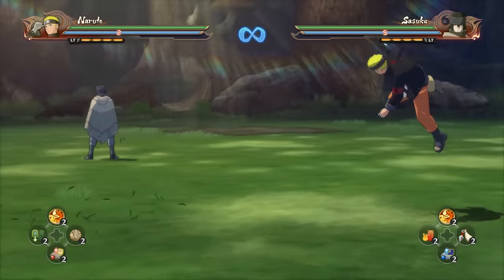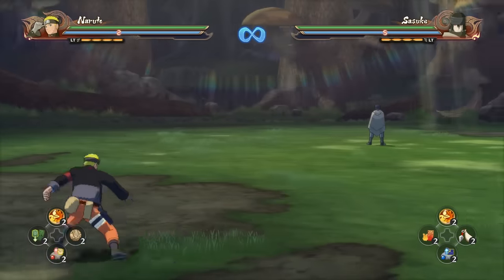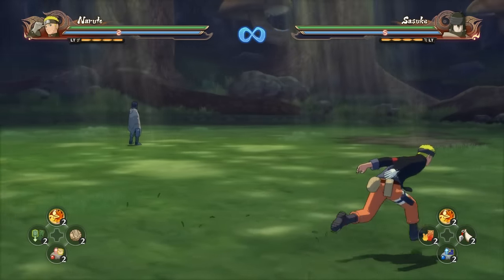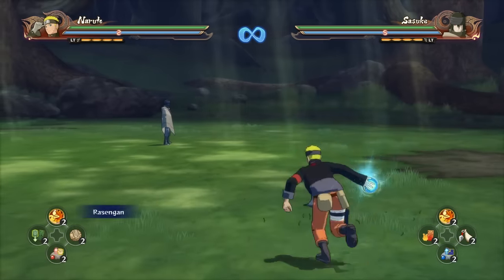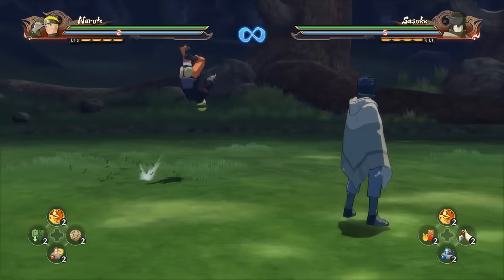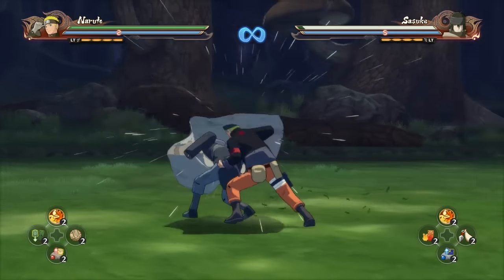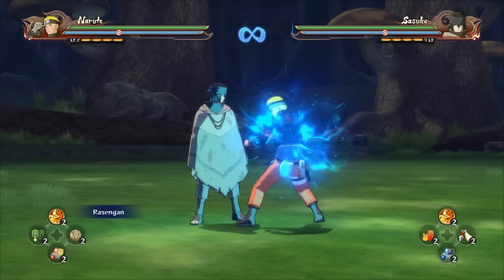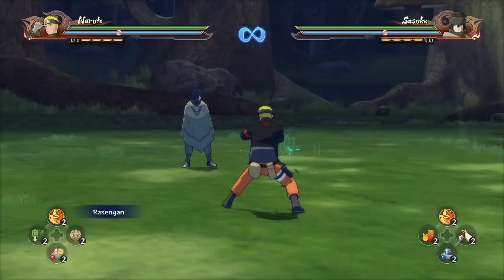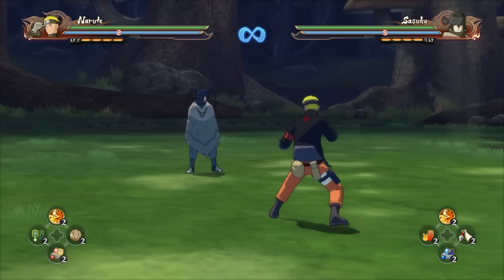Yo, what's up guys? It's Roryo and I'm doing a combo guide for Naruto the Last. Just for starters, if you're going to be using this character as a main, do not use the Rasengan Barrage where he sends out a couple of clones. Just stick with the regular Rasengan because the other one doesn't link with combos at all. This one you can cancel just in case you run into someone doing an ultimate jutsu.